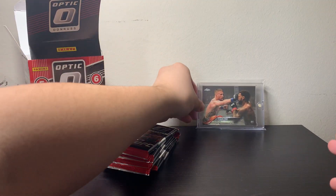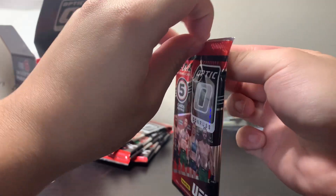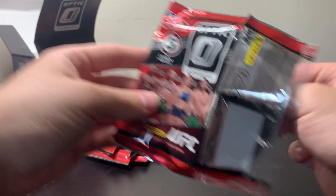Cool card of my guy Justin Gaethje. We've got a huge knockout over Dustin Poirier — that was so cool, such a cool moment for Justin Gaethje. But yeah, let's get ripping into the first pack.